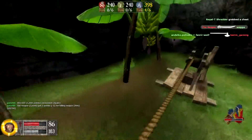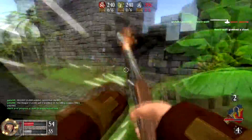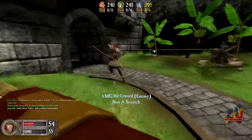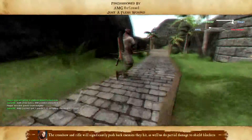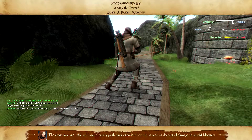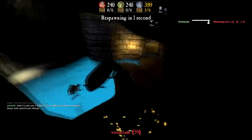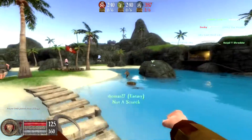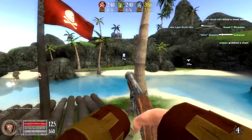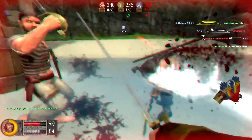Booty is a game mode which involves capturing chests. If you look at the top, that's how many chests everyone's got. The Knights in blue have got three — there's six in total and they start with them all. The Vikings have currently got none, and my team the Pirates have currently got none as well. You've got to capture the chests, pick them up and take them back to your team's base. The more chests you've got, the faster that number at the top ticks down. If it goes all the way to zero, your team wins.